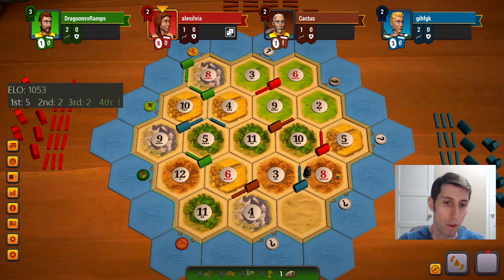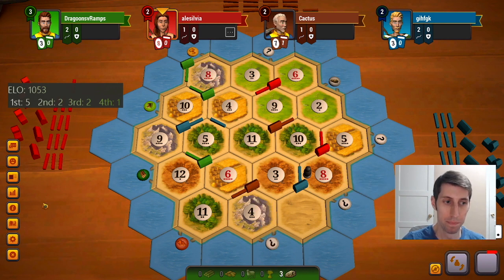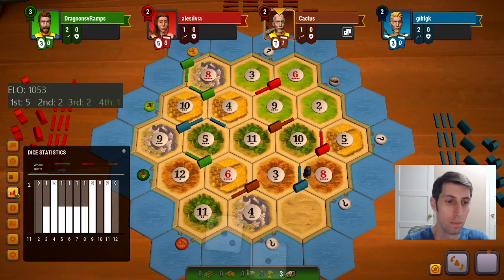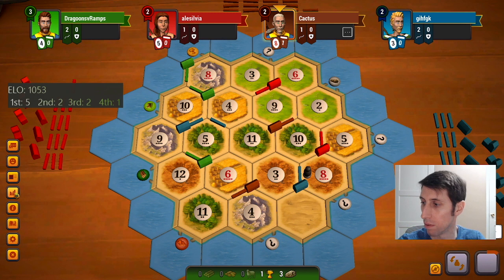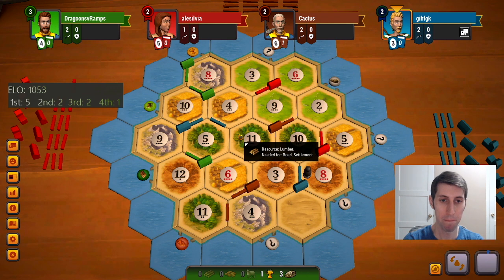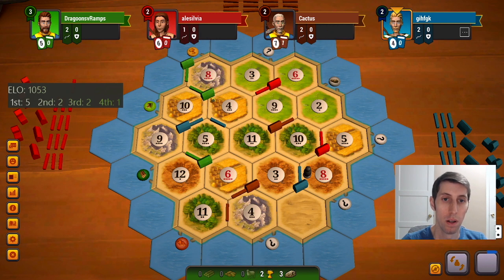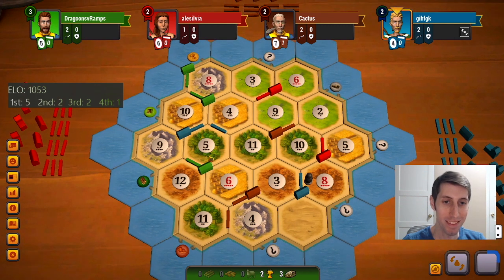That's what we wanted from the early game anyway. Nice, a good little 8 there. Well on our way to a city, hopefully. Now the obvious play would be the city up here, but I'm considering citying down here because it's a little bit less blockable.